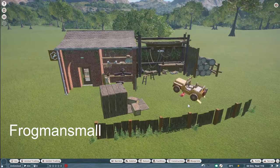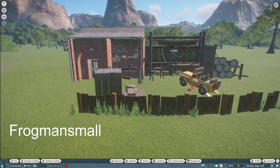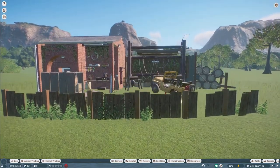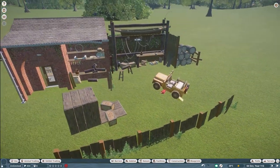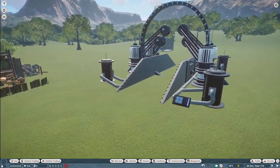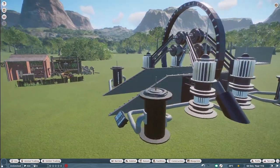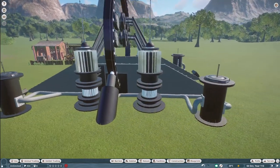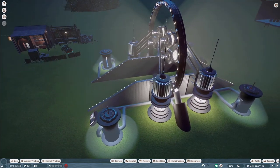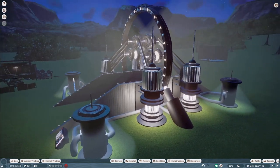Our next two pieces were made by Frogman Small. They call this first one Aged Mechanics Workshop, and then we have the Sci-Fi Portal Entrance. You can bring both of these into your zoo for right around $18,000. Some really, truly epic pieces here — thank you so much, Frogman Small.